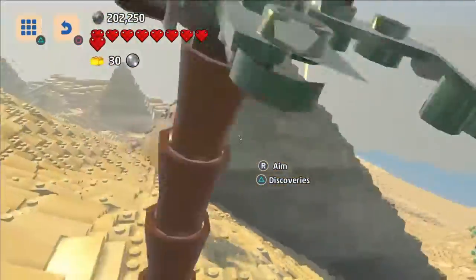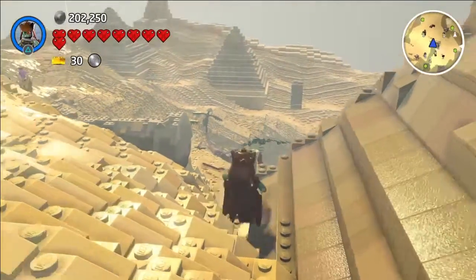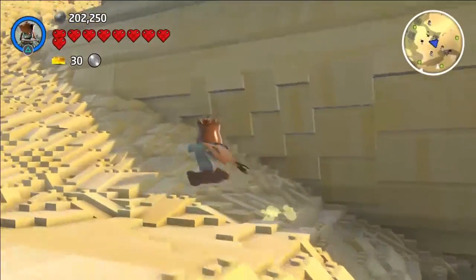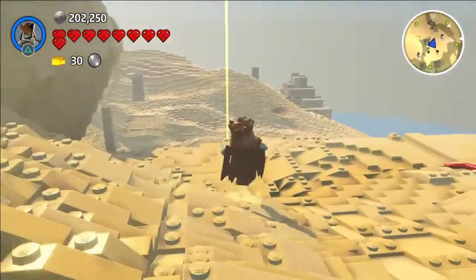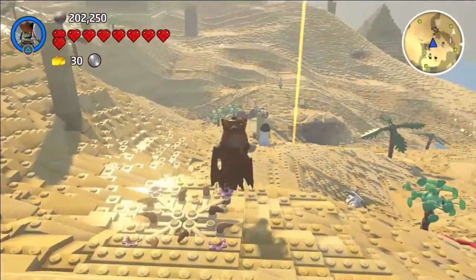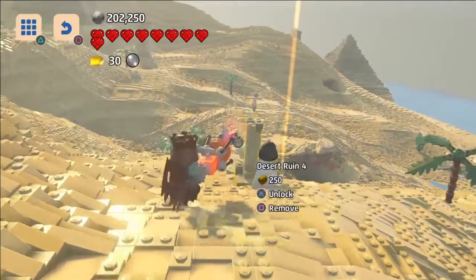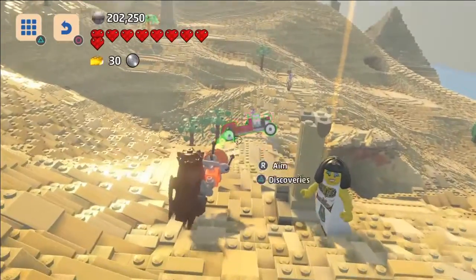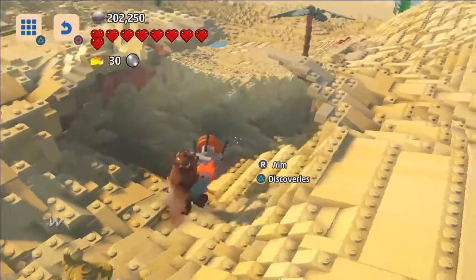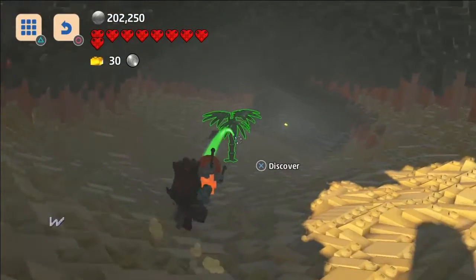I've noticed in some of these worlds you get random characters spawning as well, which is kind of weird. I'm not sure I fully like that because you come into these worlds and you want to get characters specific to this world. Oh, what is that flashing down there? Whoa - I discovered a new vehicle! What is that - a hot rod? Very, very cool indeed. There are some caves down here, and another palm tree to discover.